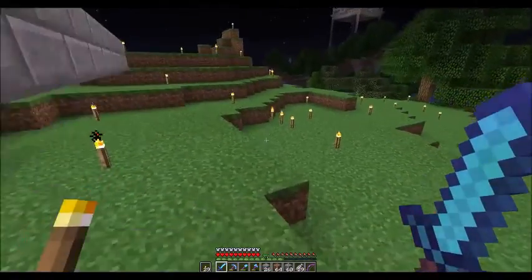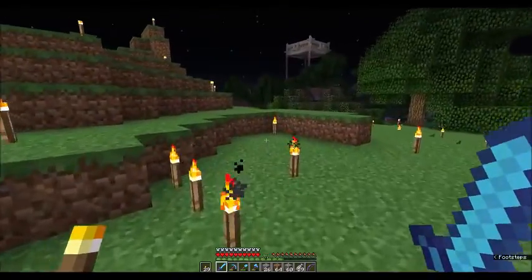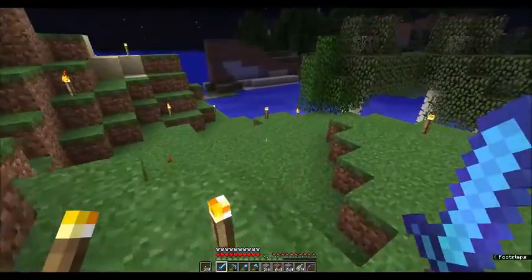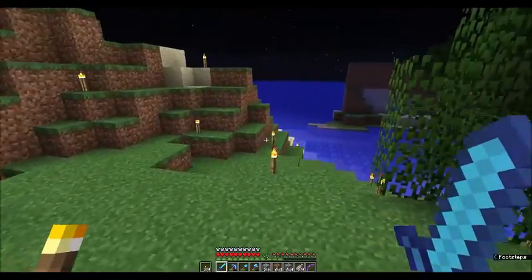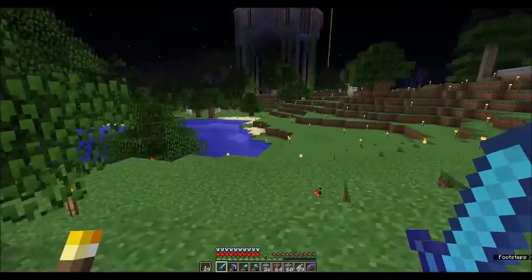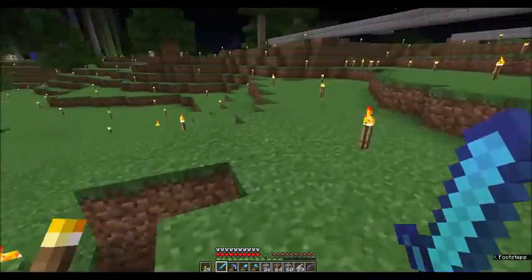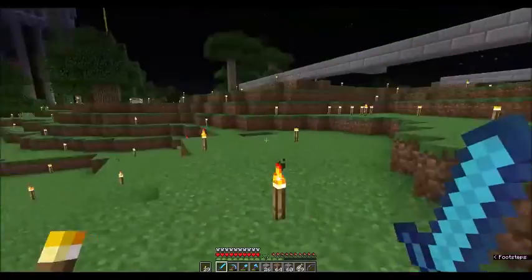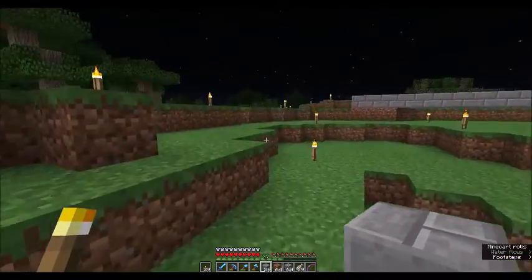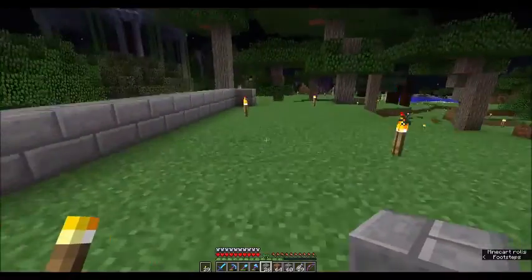I need to terraform it into a nice section of land that hopefully will slope down nicely into that little cove - I think it's a cove because it goes out to the ocean. Actually it has a small outlet right there, so technically it's a cove, not a pond. Let's get back to this outlining real quick.